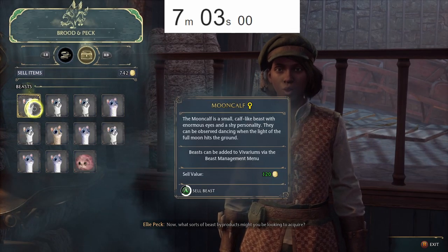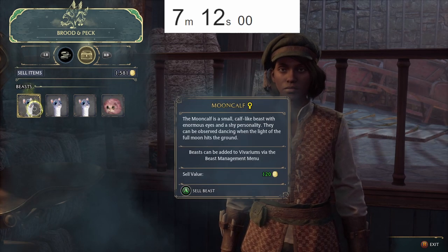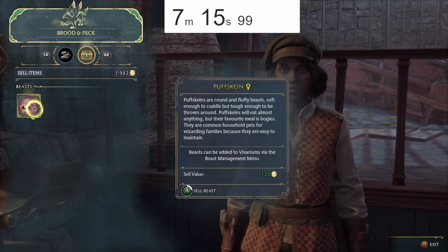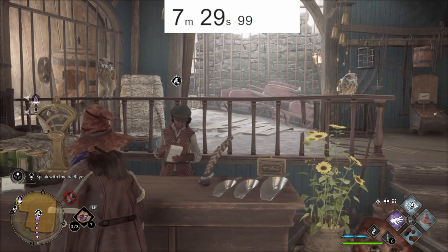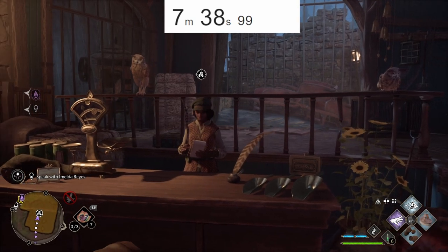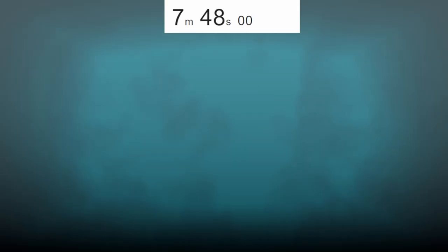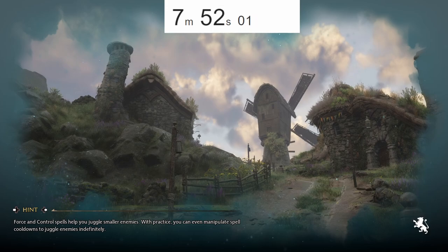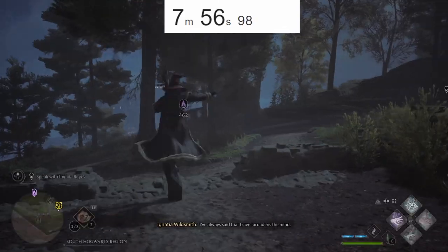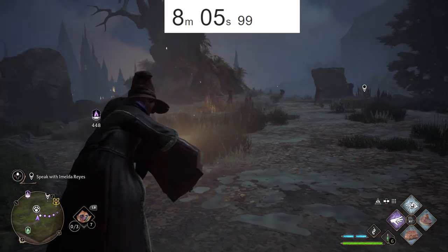We're heading to Bruna Peck — I don't think I've been there before on this save file, so I'll have to skip all the text the first time. Let's see the wares. Now we need to clean out our inventory so we can get more Mooncalves. You might think it's faster just to release them, and it is, but we're actually going to need this gold later in the speedrun for something else that will make it faster.